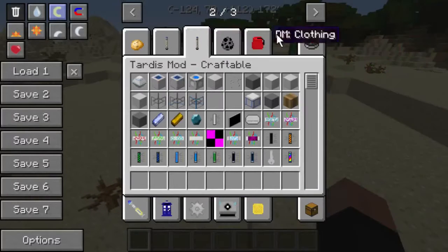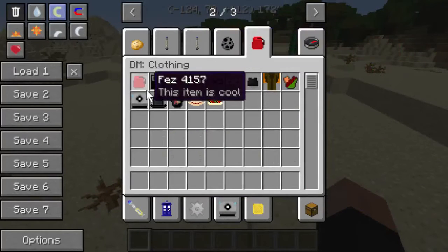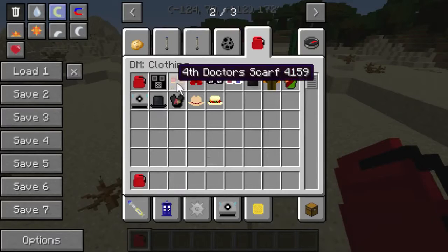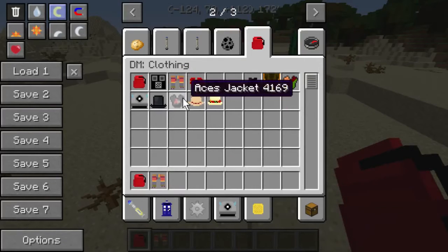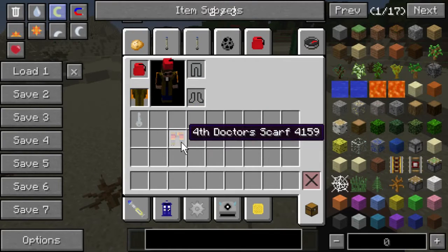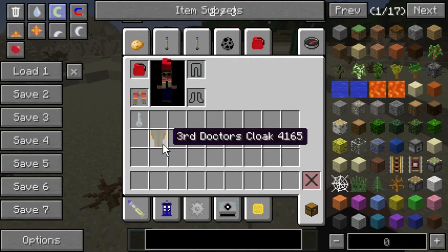Okay apparently it's not going to work, so I'll just finish showing off the Dalek mod. You've also got a bunch of clothing items in this one - I'll just grab a few things and kind of mix and match to show off some of it. You know, actually that kind of works!